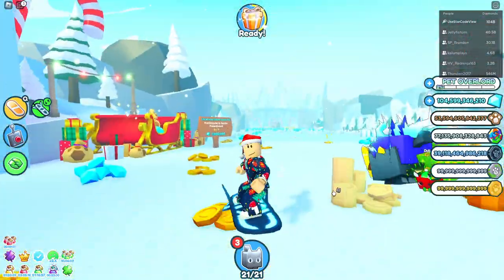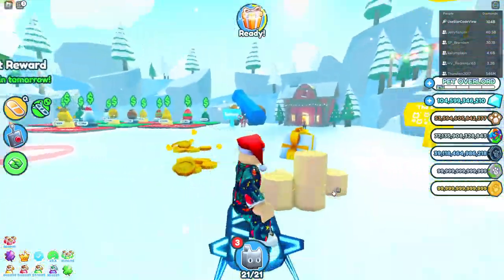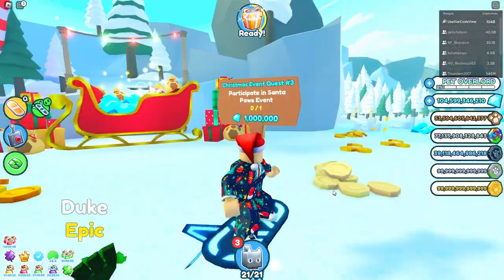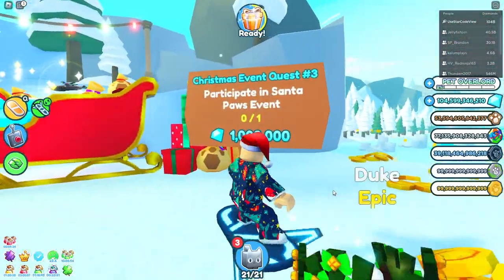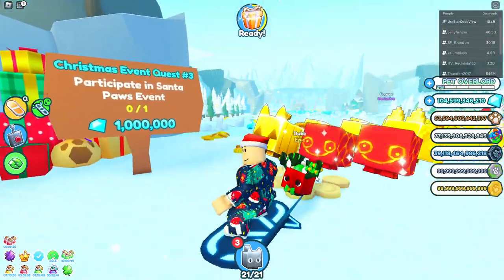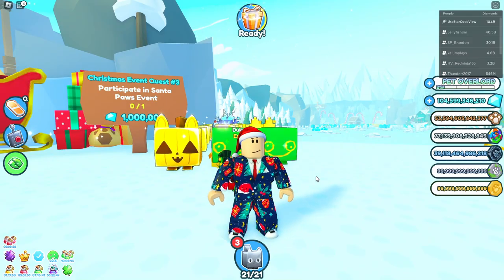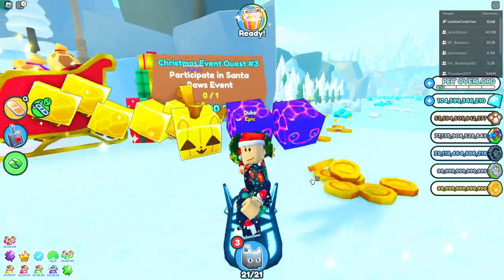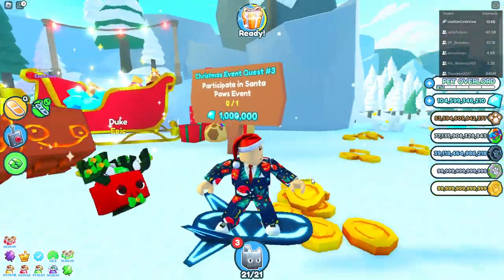I don't know exactly when the Santa Paul's events happen, so you've just got to wait in the game for a while. I think they happen every four hours or so - they're not impossible to get, they're pretty common. Literally all you've got to do is participate. You can even go AFK - that's probably the best way.